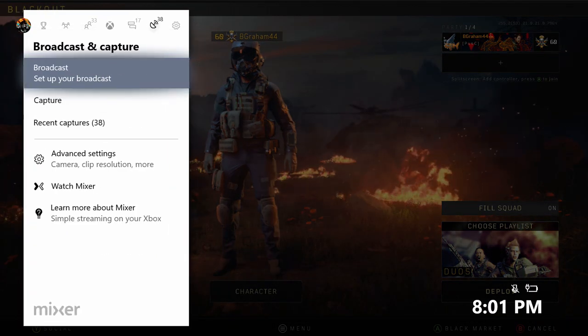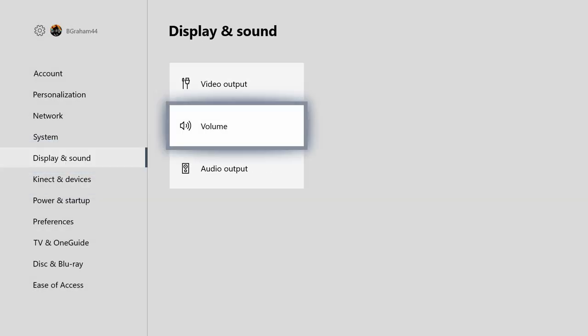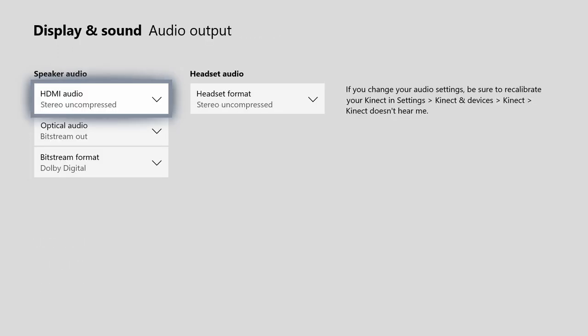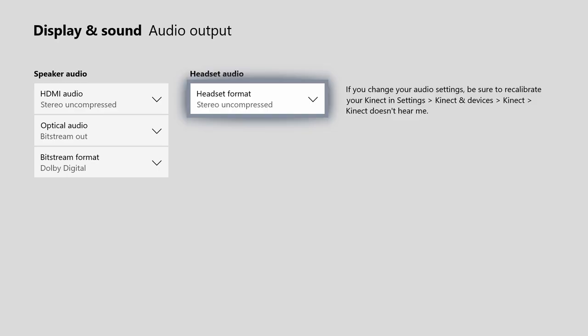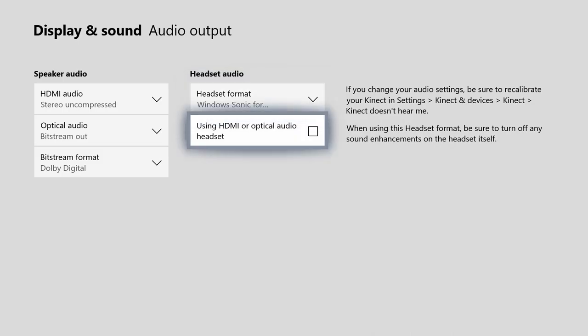Next, you're going to want to hit the home button on your Xbox, go to Settings, go down to Display and Sound, hit Audio Output, and instead of having Stereo Compressed, click Windows Sonic for Headphones.